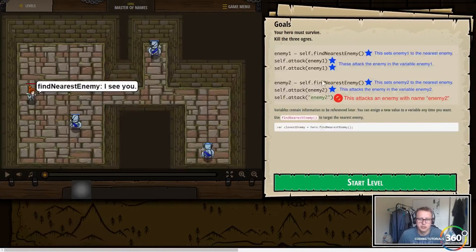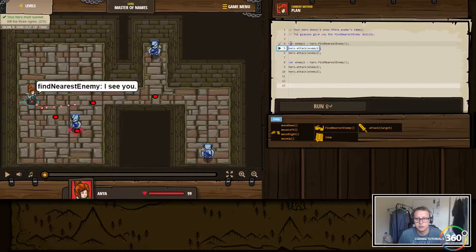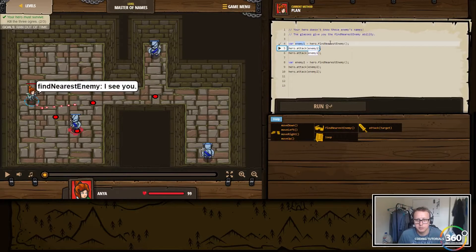Notice we no longer have to enter the enemy's name — we're going to store the value in a variable. Create a variable, call it enemy1. With our new findNearestEnemy function, we find the nearest enemy — happens to be this guy — we don't need to know their names anymore. We then attack that guy, then find the nearest enemy again and attack that guy twice.